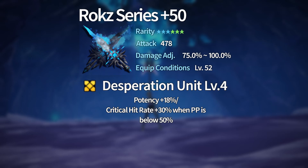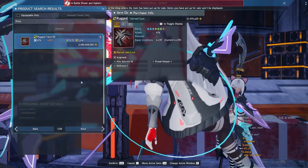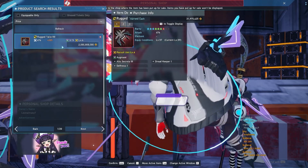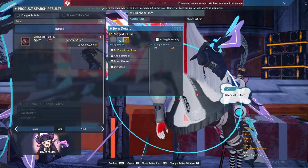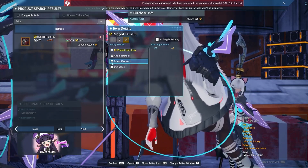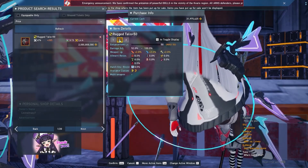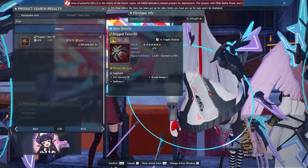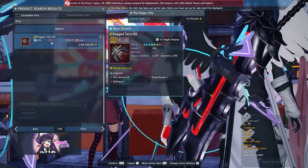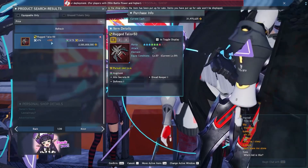One huge surprise in game is the inclusion of seven-star rarity weapons. I have footage of one dropping and being posted in the market. This weapon series is called the Rugged series. I know for a fact that the Talis and the Katana dropped from the Ams Vera UQ — I don't have information on the Crocodiles UQ — but we know for a fact that UQs drop this Rugged seven-star series.